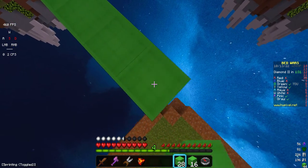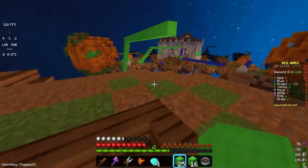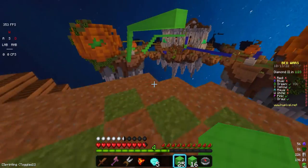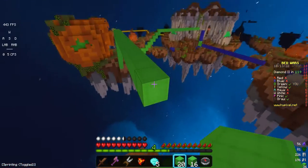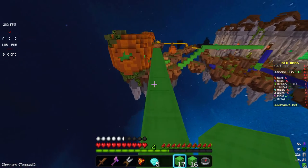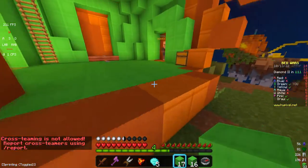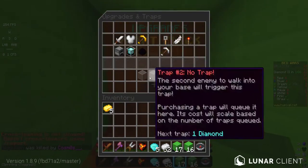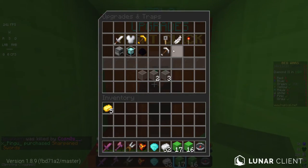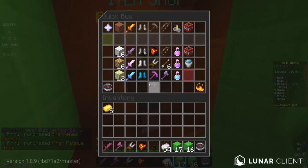Is that diamonds? Nice. Now I'm gonna go get a trap. We got our diamonds. Yellow is minding his own business, which is very good for us. Now we're gonna buy stuff — we want Sharpness and we're gonna buy a Fatigue Trap. Very nice. Gonna buy a TNT.